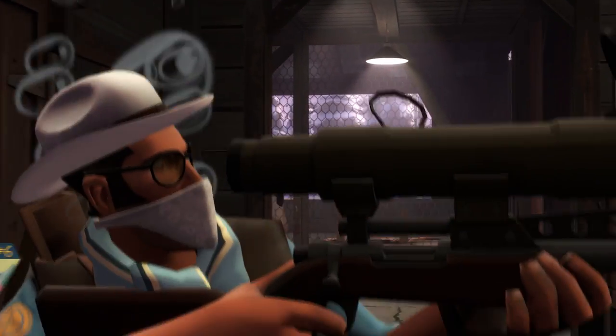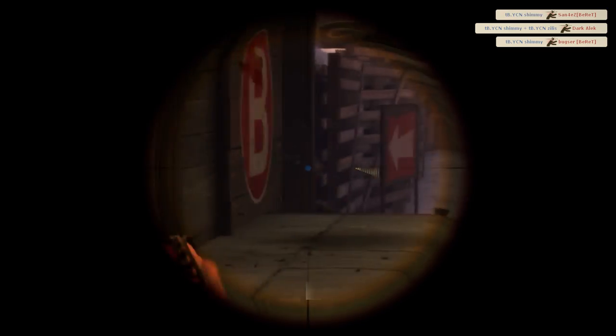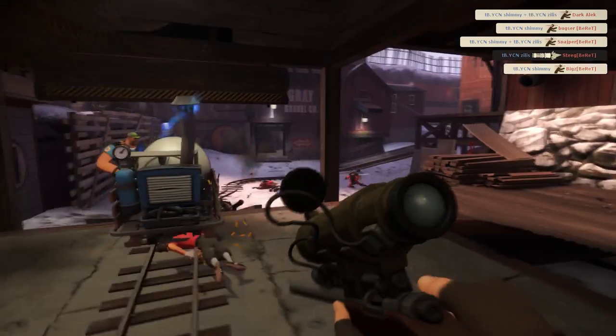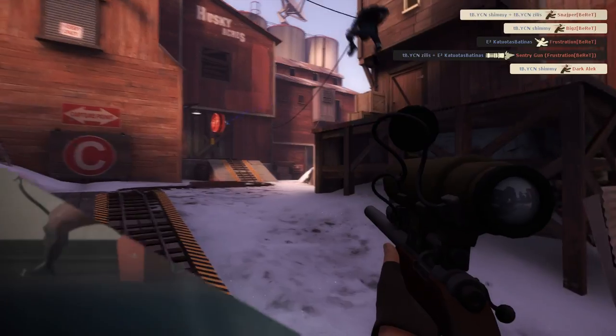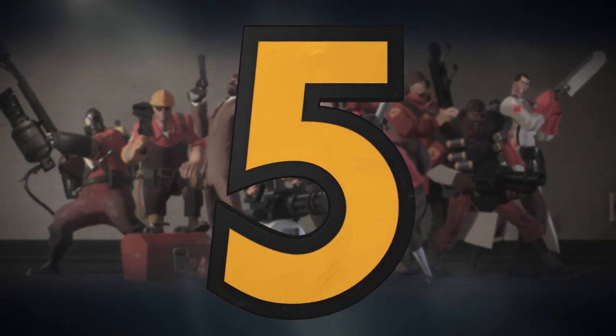Number six, more highlander, more barn blitz — Shimmy this time on offense as sniper. Check this out: this first kill happens very quickly, gets the sniper all the way across the map. That frees him up to look around more carefully. Shoots his targets, going for the heavy, gets the scout instead, then takes out the heavy. Now pushing forward, looking for more people to kill — he sees the soldier, takes him out, the demo man as well, another headshot, and he's going to push forward. Sees the scout one more time — one more headshot to finish that ridiculous spree.